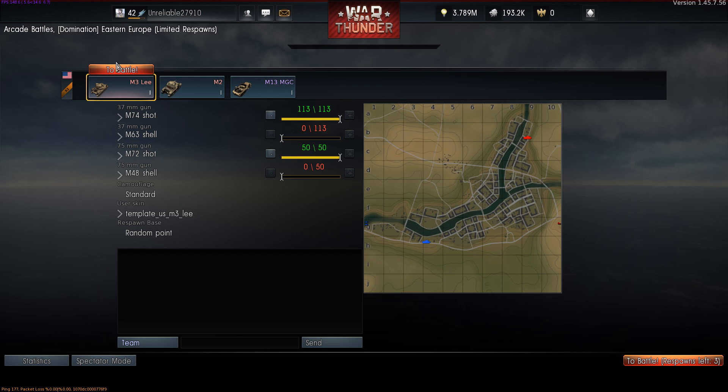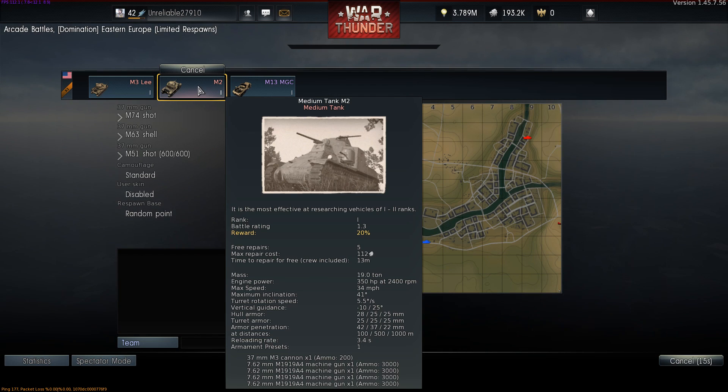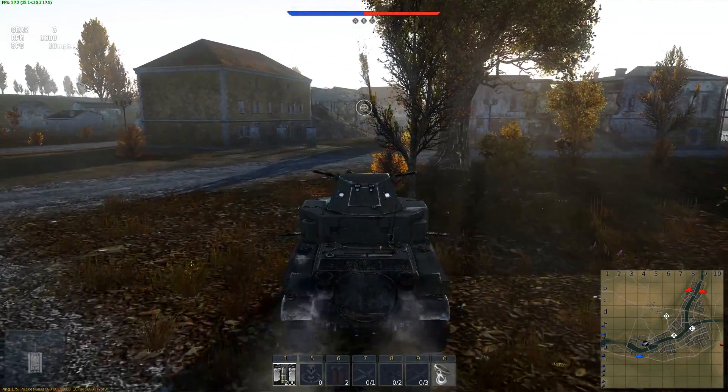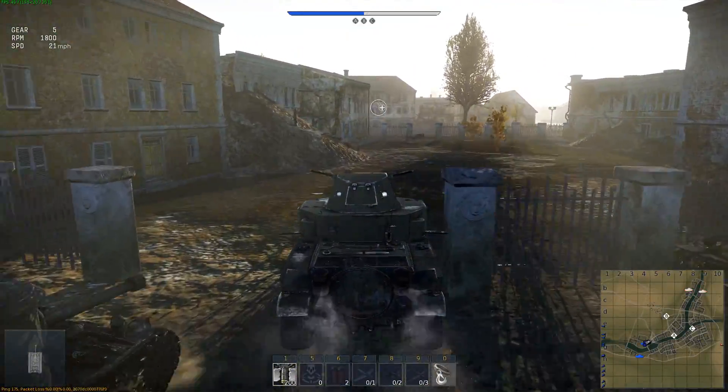Let's take out the M2 first, since it's only got one 37mm cannon and we've only got one modification left to finish for it. Is it transmission that we've got left or is it engine? Hopefully it's transmission, because the M2 is pretty slow. It's got 4 machine guns, 2 that face forward, 2 that face back — actually it's got 4 that face forward, and one in the turret as well, so it's technically got 5 that face forward.